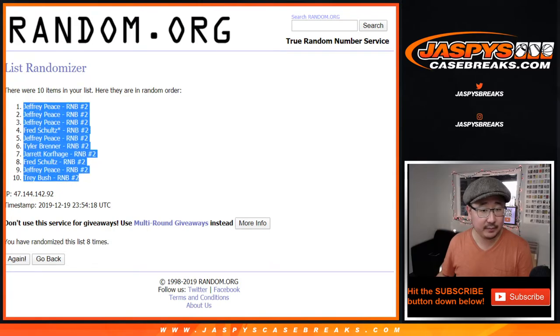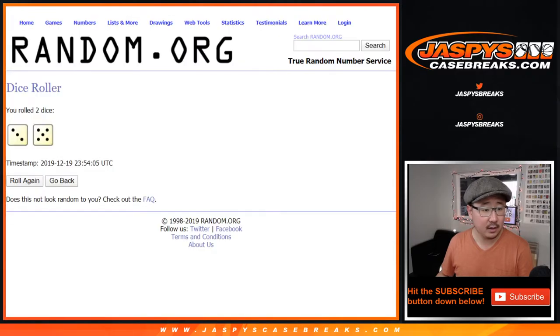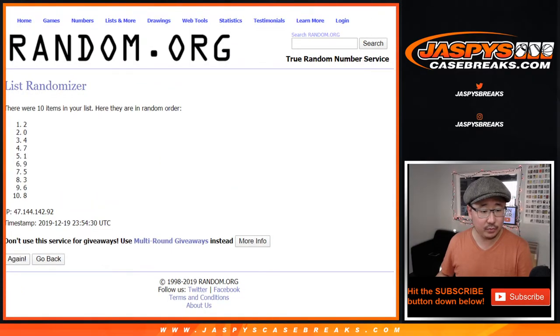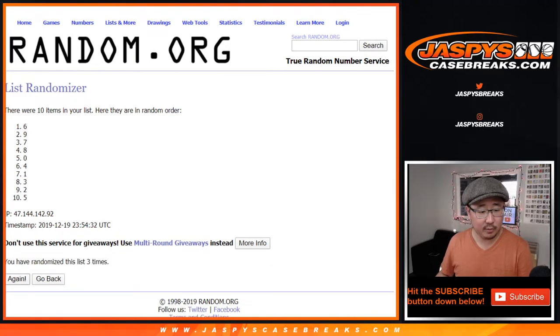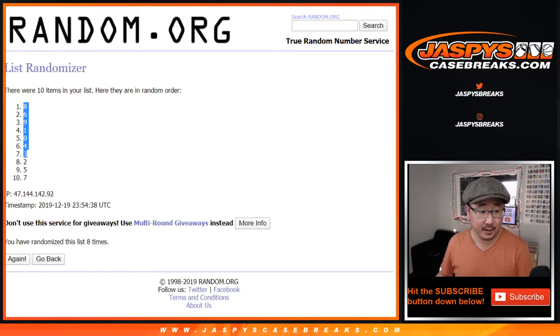Jeff down to Trey. Three and a five, eight times for the numbers. One, two, three, four, five, six, seven, and eighth and final time. After eight, we've got eight down to seven.